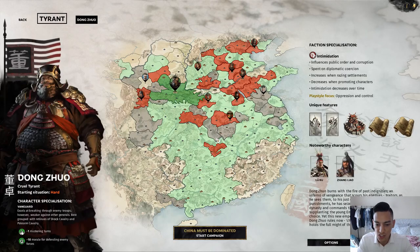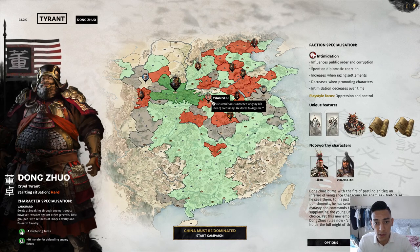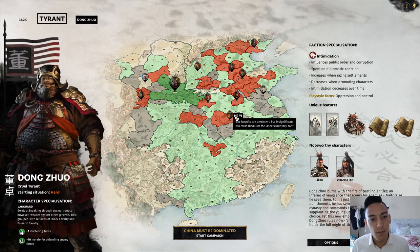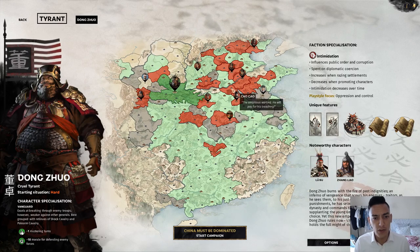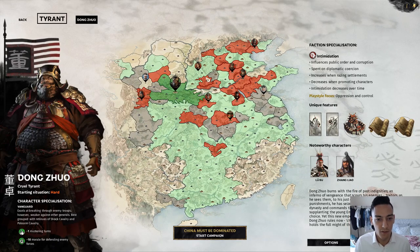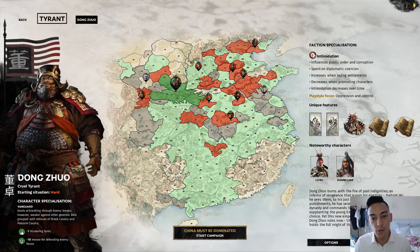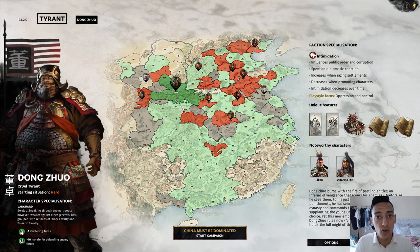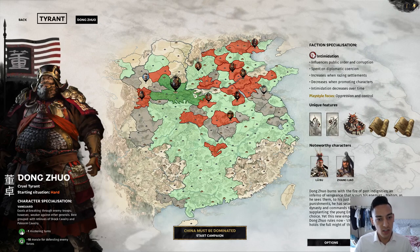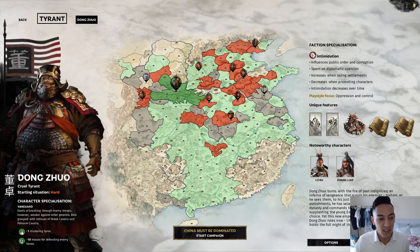Let's go straight to Dong Zhuo on the campaign map. He starts off with the main territories in green; his enemies are in red. He immediately has the Han Empire vassalized — meaning they are a puppet nation of him. He has direct control over the emperor himself. He can do whatever he wants within the Han Empire, but the downside is that everyone hates his guts because he is a cruel tyrant.